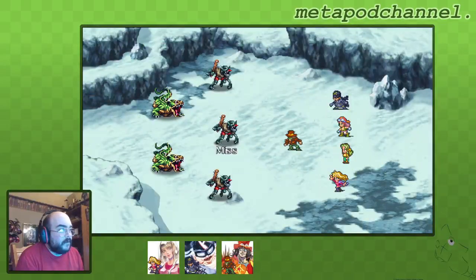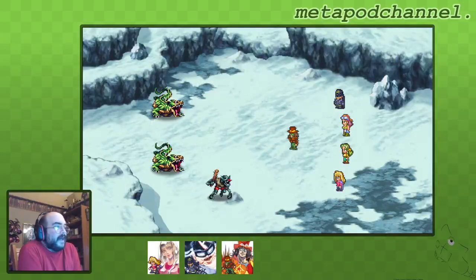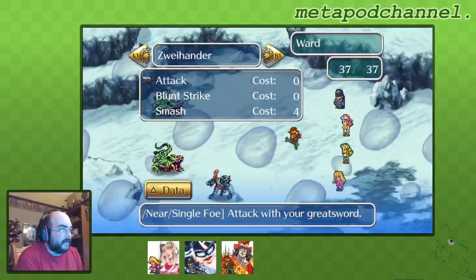We're gonna use magic once per battle, at least for the first five battles, in hopes of gaining MP, because you start out with five MP which is not very much. To gain MP you have to use magic in battle, or at least queue the magic in battle - you don't have to actually get your turn off, but you do have to have chosen a magic command with that character.